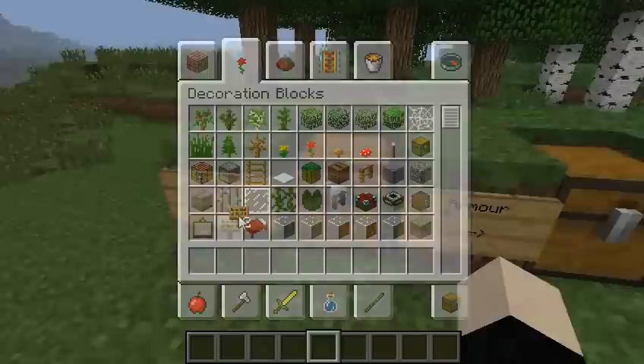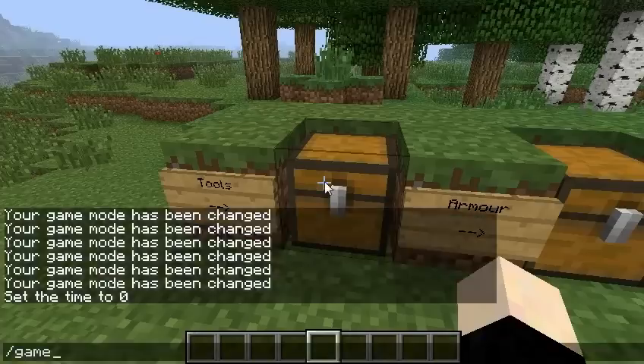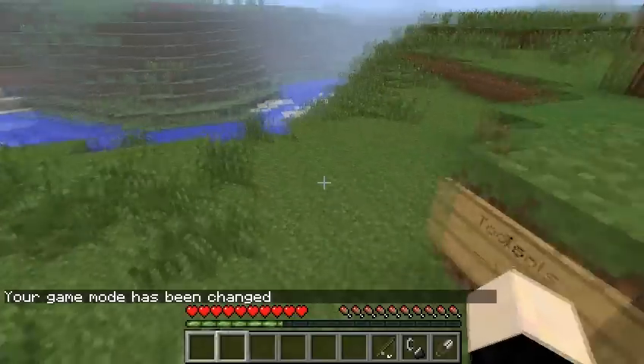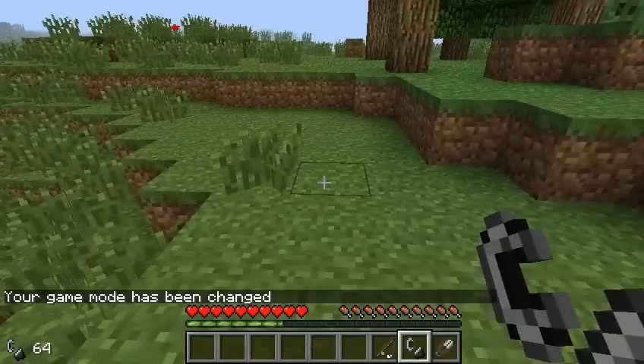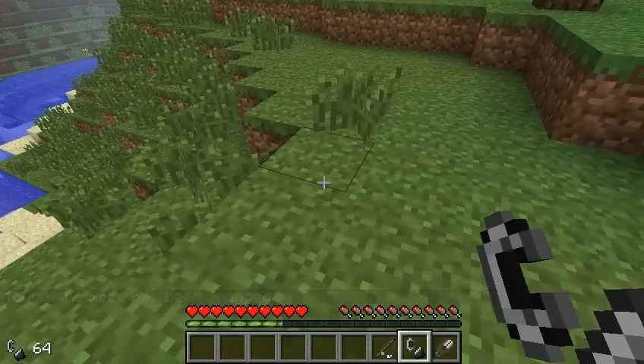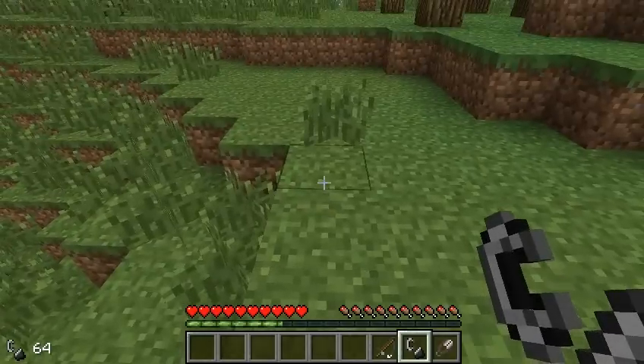So let me just go ahead and get rid of this, change my game mode — game mode 0 — and now I can use all these tools. I'm not going to go through each and every one of them because that's going to take a long time. But as you can see in the bottom left-hand corner, it shows the Flint and Steel plus the 64.